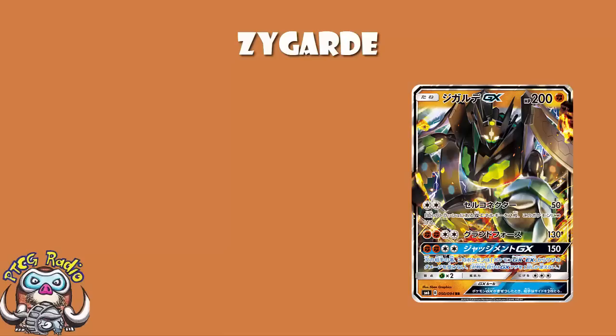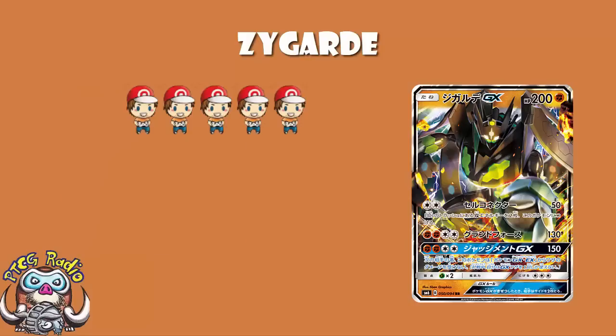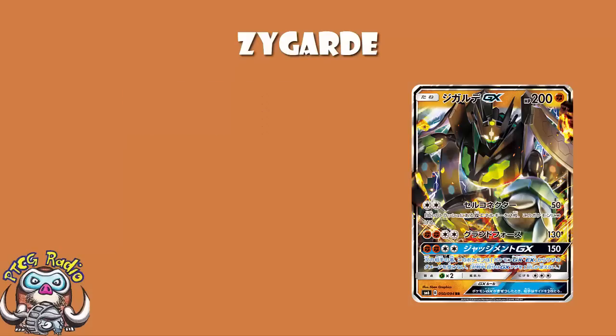First time I looked at this card I went 'ah, it's a moderately good Fighting type, it'll see a bit of play.' Then I realized how good the first attack was when you look at the numbers. Then I realized how great the GX attack was. Then I read Bonnie, and honestly, ladies and gentlemen, this is a card bordering on stupid territory. The first attack is amazing on a basic for a single energy attachment. It's got huge HP, it's the best type in the game, a really good GX attack that can be used multiple times. This is a 5-Wossie card, and one of the easier ones I've given.